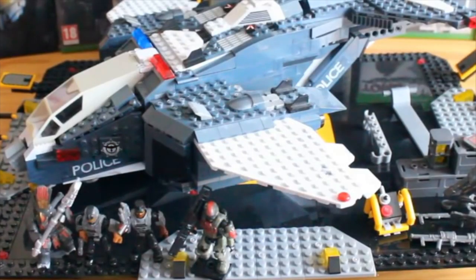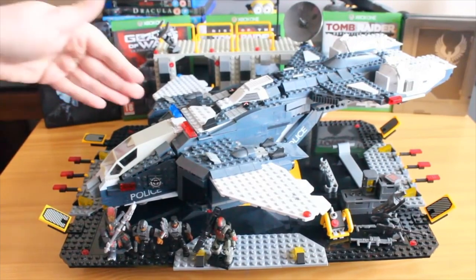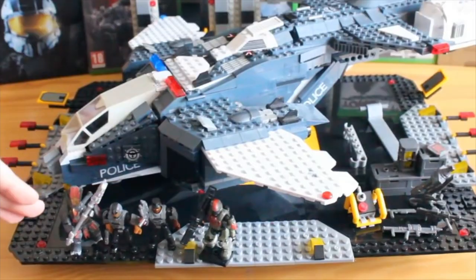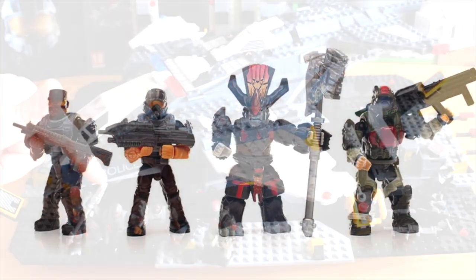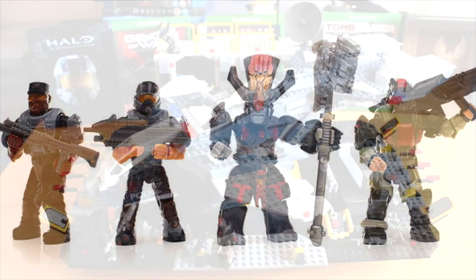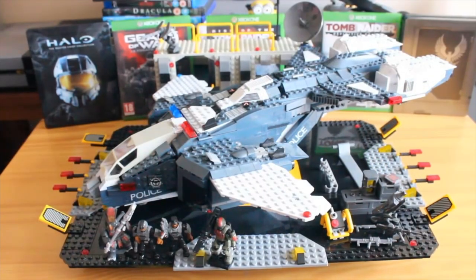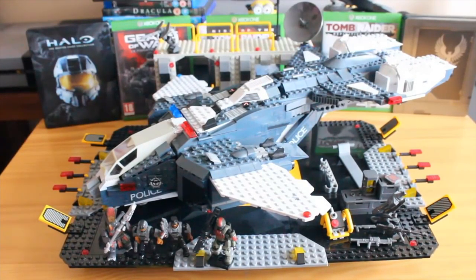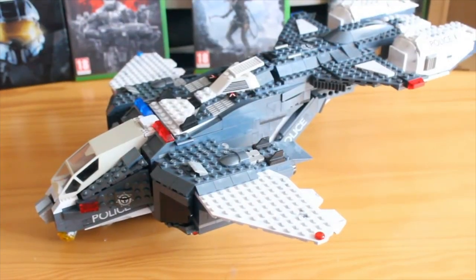This set comprises the NMPD Pelican itself, a landing pad, a control center at the back, a repainted Brute Chieftain, an NMPD pilot, an NMPD officer, and ODST Mickey from the Halo 3 ODST game. You also get a bunch of accessories hidden throughout the set that we'll go into in further detail. This is the NMPD Pelican from Halo 3 ODST.